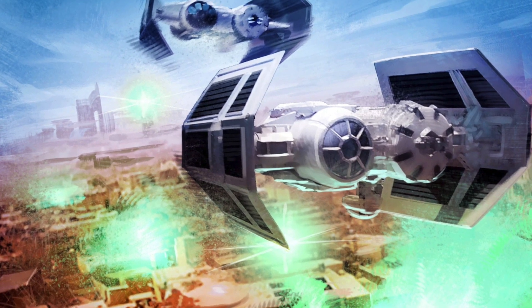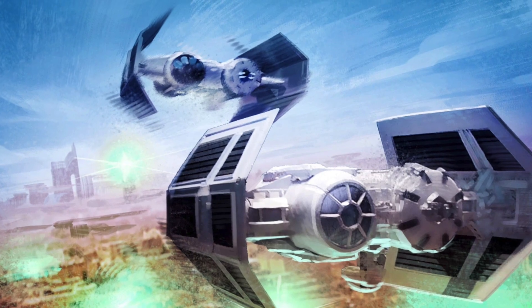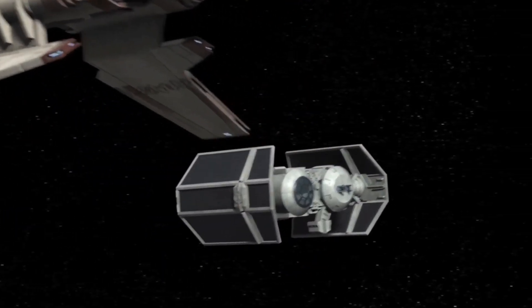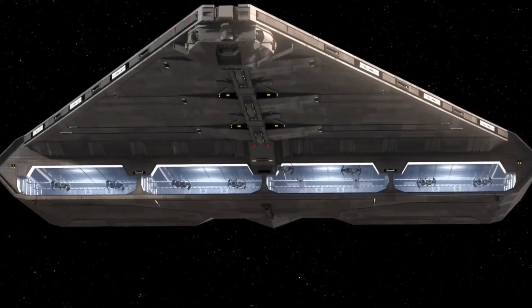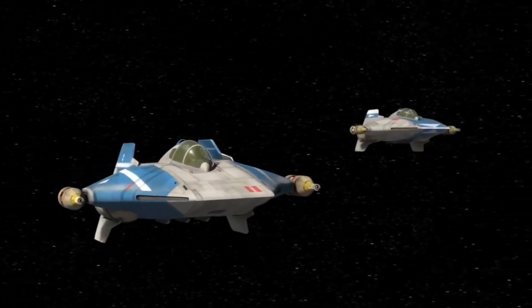The next ship in the TIE line is the TIE-SA Bomber, another twin-ion engine craft capable of dropping proton bombs on the enemies of the Empire. Just like the TIE Advanced and Interceptor models, the bomber was outfitted with a bent-wing solar array to assist the profile of the ship and gather power for shipboard systems. The bomber distinguished itself with dual central pods — one pod holding the pilot, the other holding the munitions.